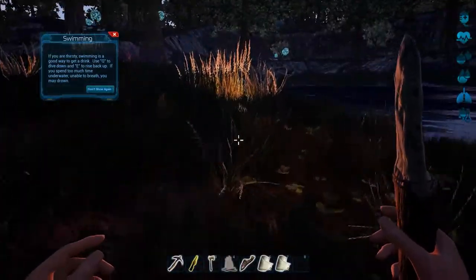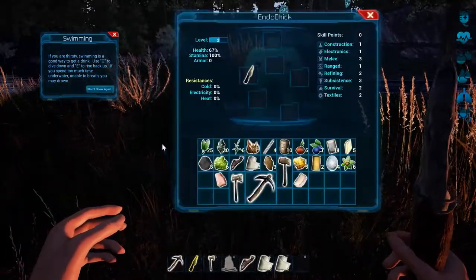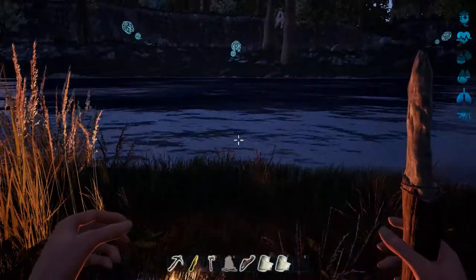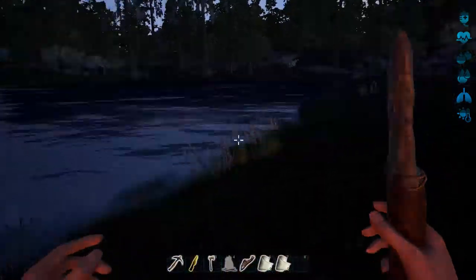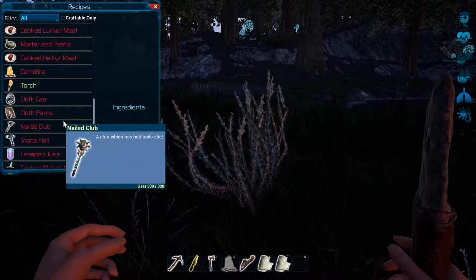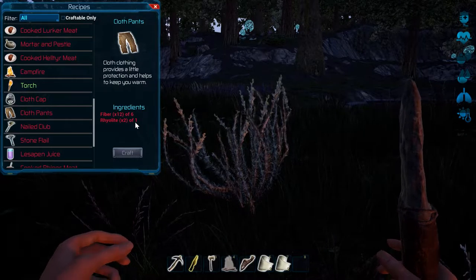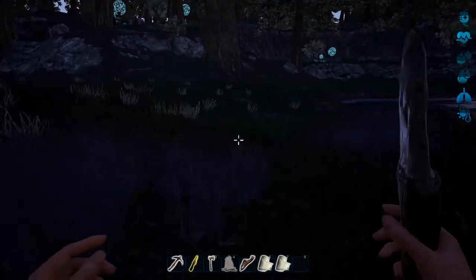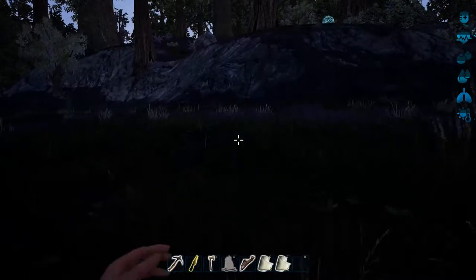Hello everybody, welcome to Fragmented, this is episode two! So in the last episode we left off with the campfire still burning. We killed a couple of those weird deer things that attacked us. We kind of need to find out what rhyolite is, because we want to make some kind of clothing since it's probably a bit chilly. We already have one, we need two, so we need to go and bash on some rocks. Hopefully this episode I won't scream like a little girl again — I can't promise.